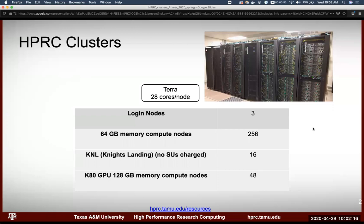Let's go ahead and start talking about Terra. Terra is one of our clusters. This is actually a picture of Terra from the data center over at Teague, above Help Desk Central near Central Campus Garage. Terra has three login nodes. On its compute nodes, it has 28 cores per node — it's a two-socket setup with 14 cores per socket. The majority of the nodes are 64-gigabyte memory nodes, and there are 256 of them.